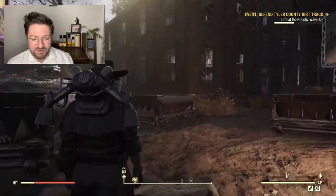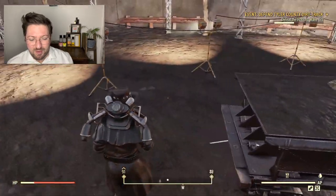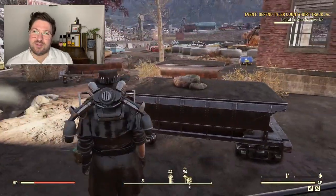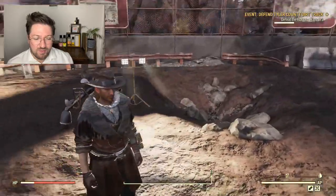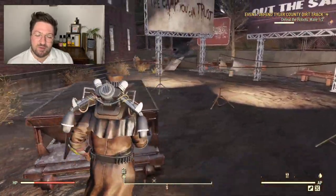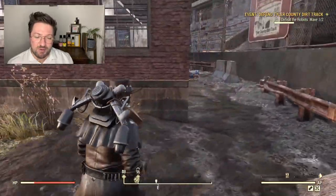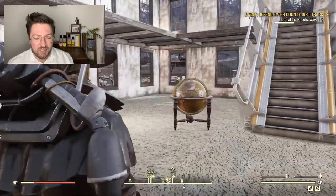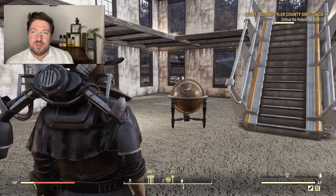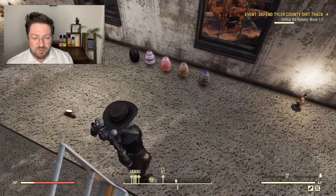There are some robots in the background that haven't finished attacking — I'm just going to leave them there. So here are the minecarts. You can't place trees or shrubs on them, but you can place plants in them. I think you can use them for almost anything — raider camps and vehicle-style camps especially.